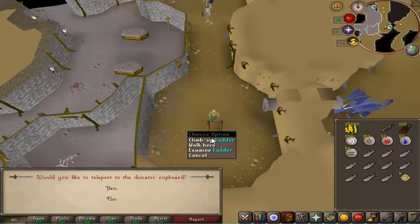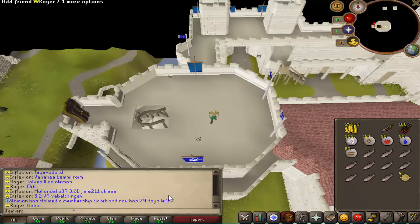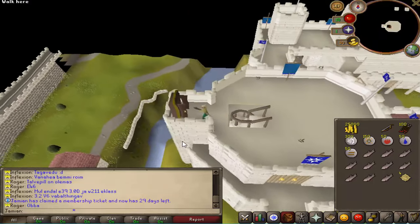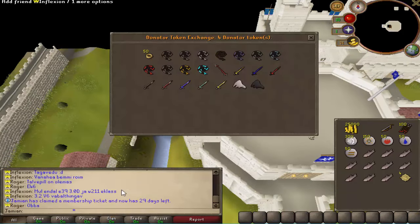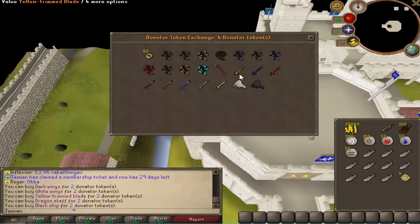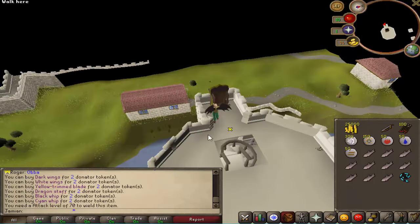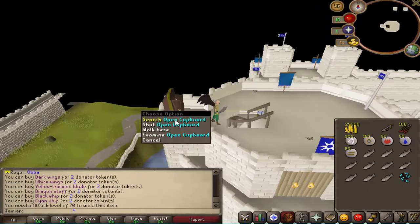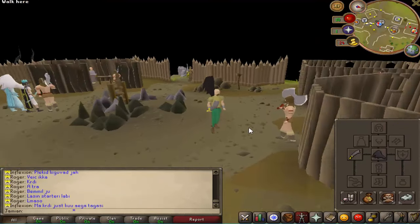We claimed the membership Lazzo gave me. Let's check out the donor shop — there's dragon stuff, and some whips: dragon whip, scion whip, orange whip, barrows whip. Let me buy some stuff — dark wings and a scion whip. I'm wearing the wings now but not the whip. Oh, that's interesting — the wings actually go on the body slot, not the cape slot.